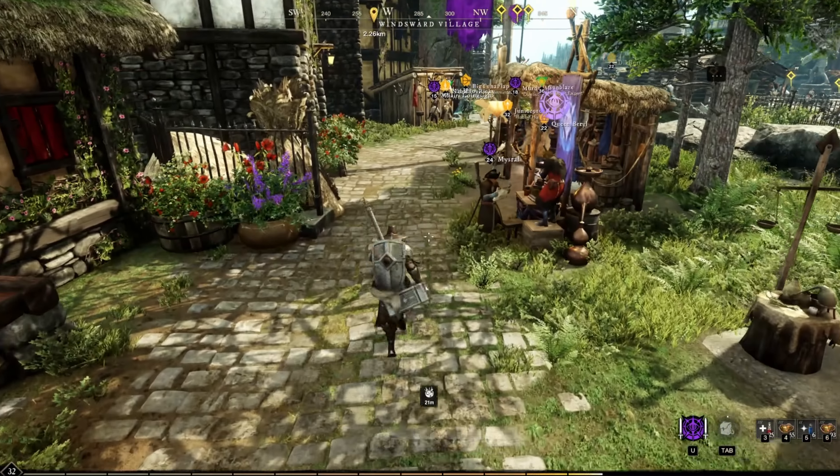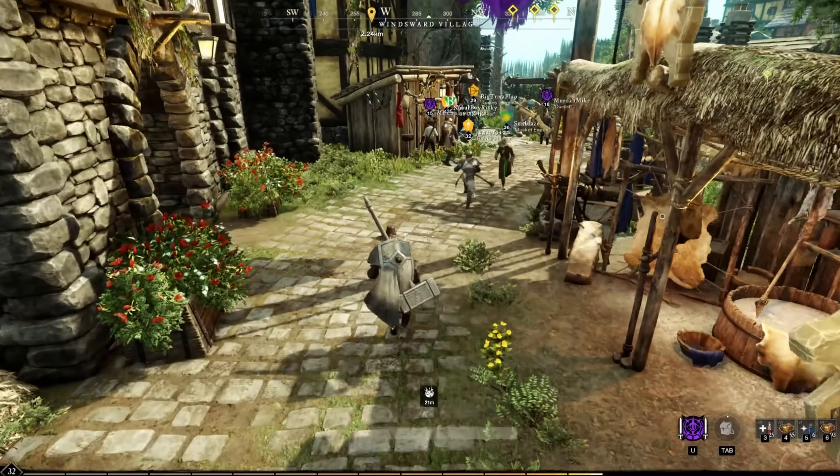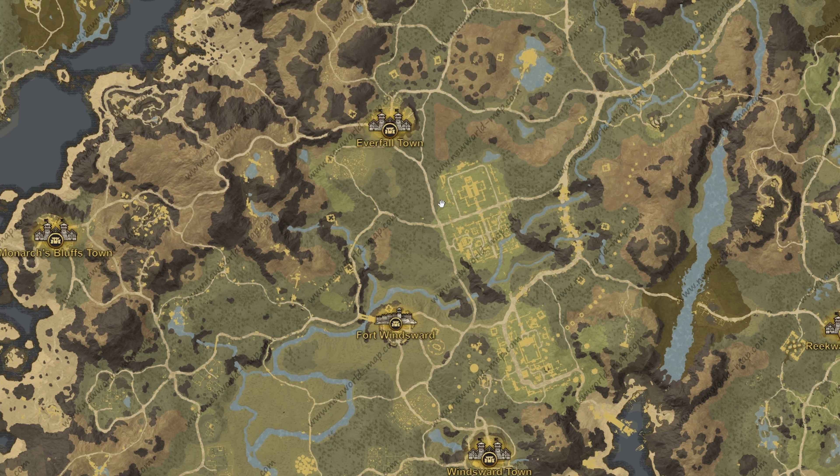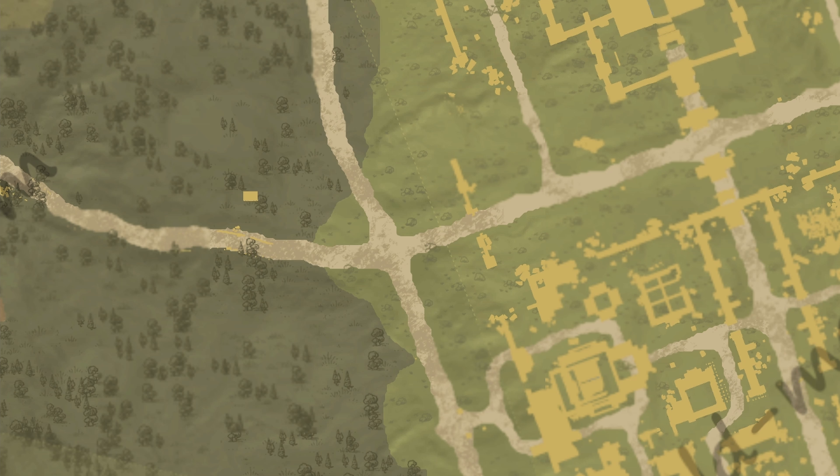Getting a house is very important, but finding the right house in the right town is just as important. One thing I wanted to show you on the map that I didn't know for a while: when you go to place your camp and it tells you you're too near something and unable to place it, if you open up your map and zoom in, you'll see these dotted lines. Those mark the area where you cannot put a camp — just outside that line, you can place your camp. It's just a good little thing to know.